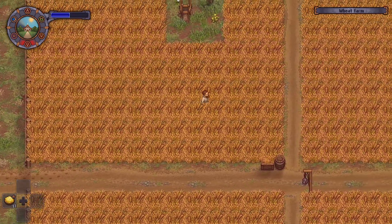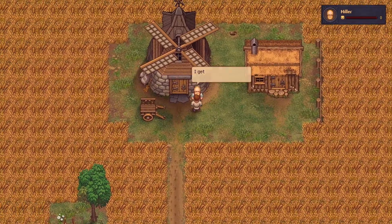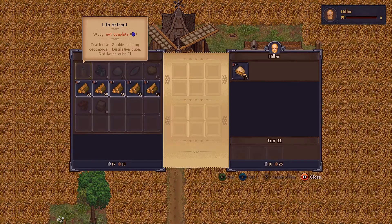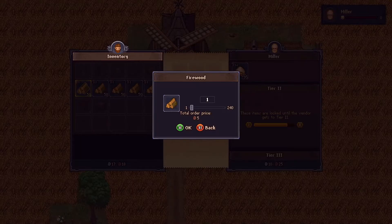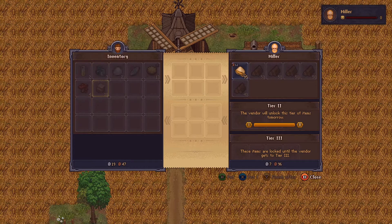Moment of truth here. I don't care if I get like a single copper for each one of them. He's got about ten silver. I could care less if they're each a single copper piece — I want to max out this guy's tiers, I'm done with this. There it is, maxed that out.